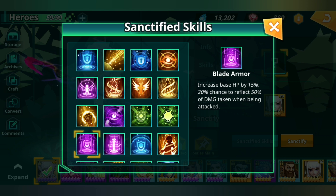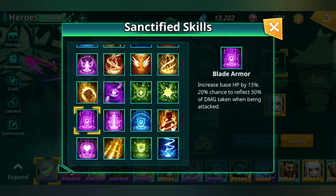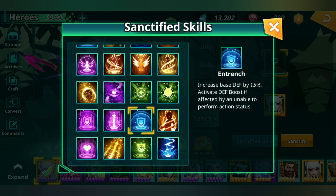Increase base HP by 15% — 20% chance to reflect 50% of damage taken when being attacked. Not very good — the percentage chance is so low. I don't see it being usable unless your tank is super tanky and the enemy is slowly chipping away, but then the reflected damage might not even matter. Increase base attack by 15% — increase damage by 30% when attacking a stunned or frozen enemy. I know some heroes would be great with this, but not this character.